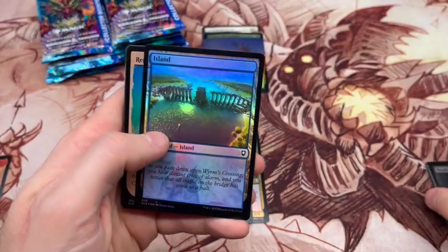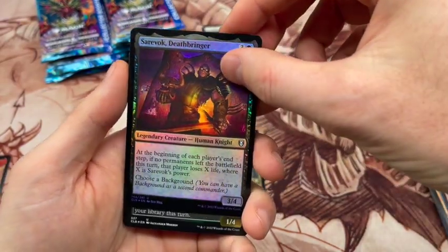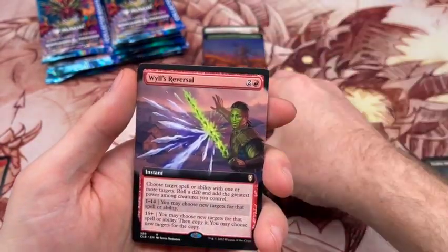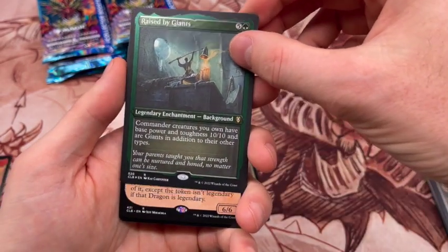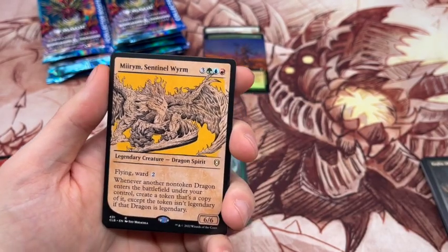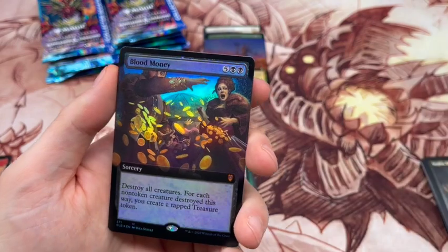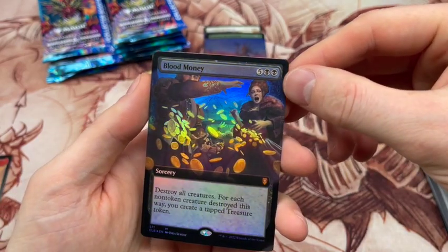Everything else will just be cake from here on out, but hopefully we get some good stuff because this product can perform if the box gods are smiling on you. We got Windshaper Plaintar, Venture Forth, Will's Reversal — a card I actually kind of like in some of my red decks — Raised by Giants as a foil etched background, and Mirum Sentinel Wyrm. She hasn't really gone up in value much, but this is actually probably one of the most playable legendary creatures in the set. And we got our first mythic: Blood Money, Extended Art Foil.